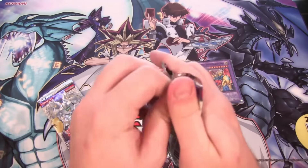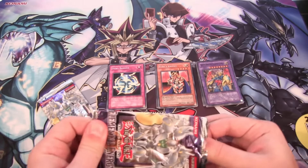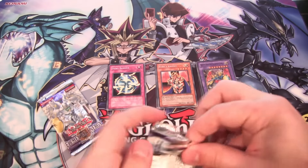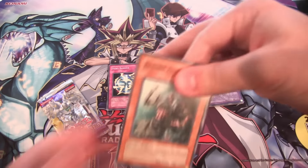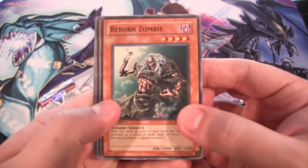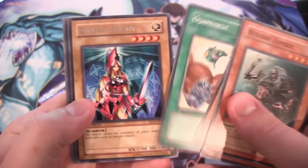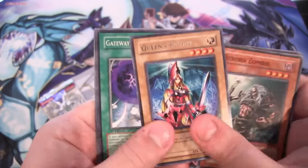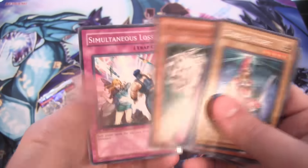Two packs left — come on, Elemental Hero! Reborn Zombie again, Oxygeddon. Another Familiar Possessed, and then we have Queen's Knight — another one of the knights. We're going to get Jack's Knight out of the next pack.